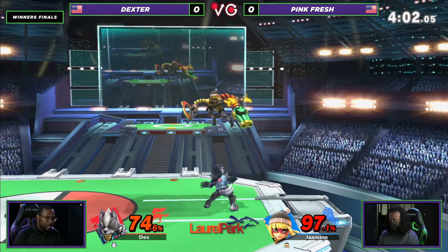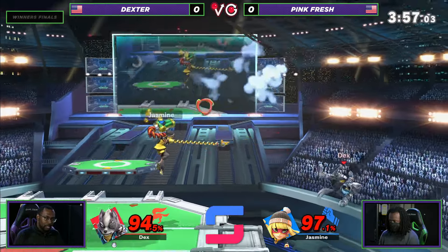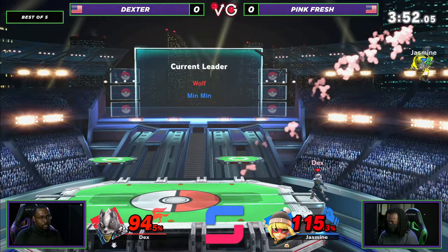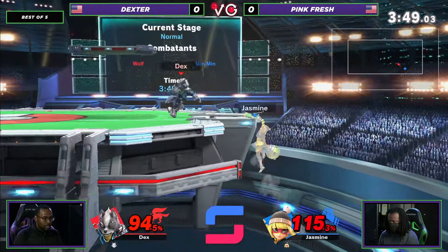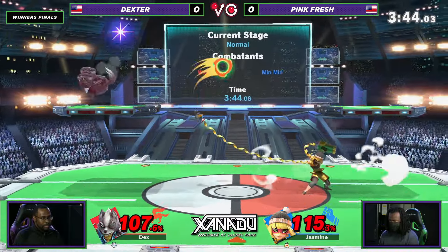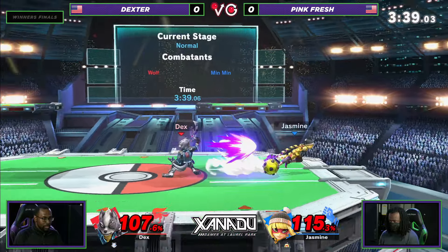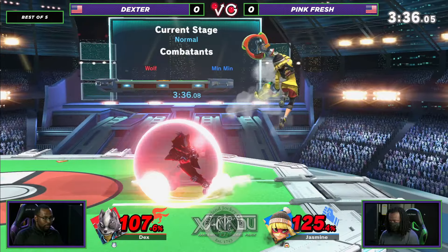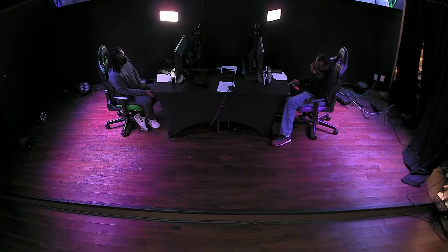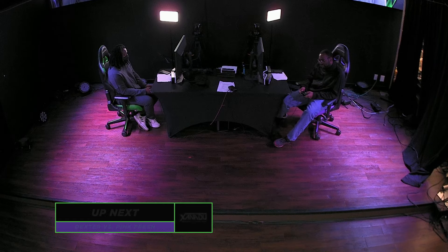He grabbed him from there! Wow. This definitely looks like Pinkfresh advantage state at its best, but Dexter getting in with that back throw. Dexter has a lot of opportunities to grab Pinkfresh, but he's just not letting it rip. I'm going to roll away from that grab — this is pretty even. Sweet spot dash attack? That's going to do it. Dexter taking that first game, but Pinkfresh definitely bringing it back during the last stock.